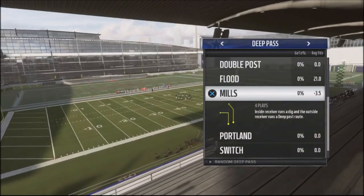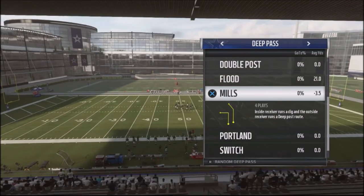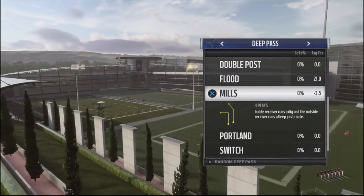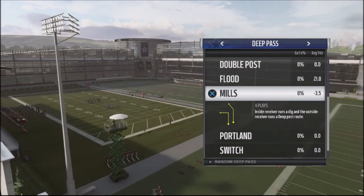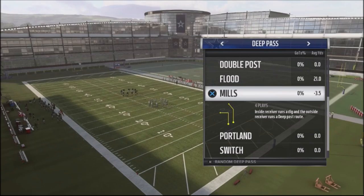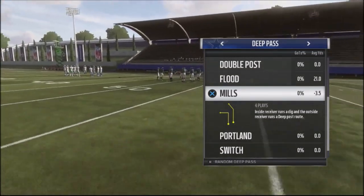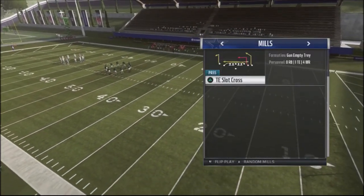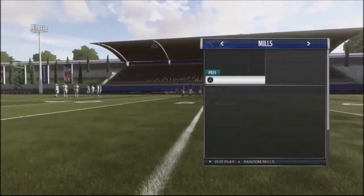Alright guys, we all want to talk about the Mills concept. Now, if you run into somebody that runs a lot of Cover 4, and since the patch in November of 2018, Cover 4 is kind of making a comeback because it's going to cover a lot of different concepts. You want to jump into a passing concept that is designed, in particular, to beat Cover 4. That passing concept is going to be Mills. We want to take a look at any play that has an in route and a deep post route to complement each other.